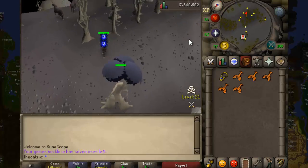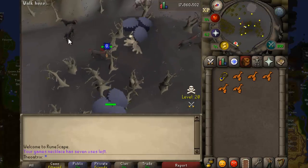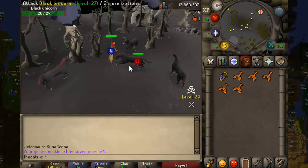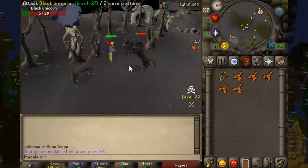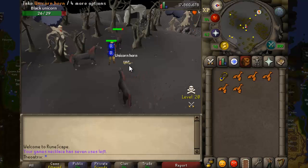As soon as you exit the cave, run directly east and you will see a lot of black unicorns. All you do is kill these black unicorns — it is semi-AFK and they don't have very much health. You can take a super set to increase your kills per hour, but they are still easy to kill without potions.